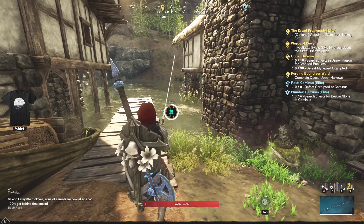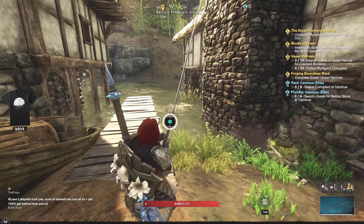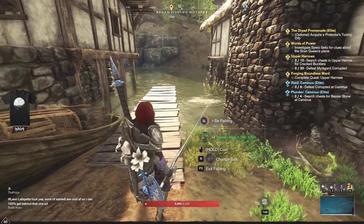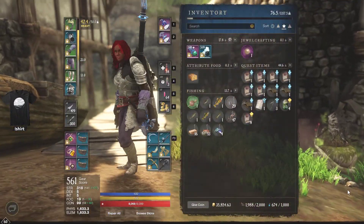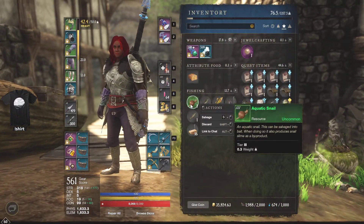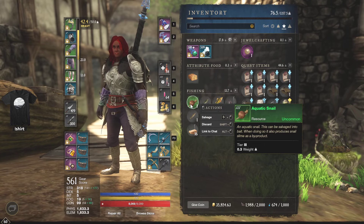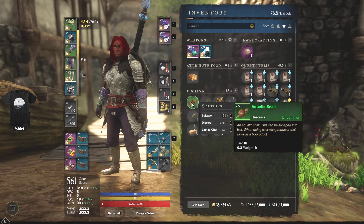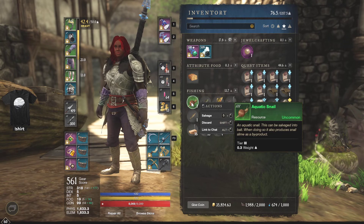You can just move to another location - basically go across the bridge. By the time the other one disappears, this one should already be back. And there we go, we caught it in the first try - aquatic snail! I cancelled the animation by accident, but as you can see, aquatic snail - you'll get it almost every single time.